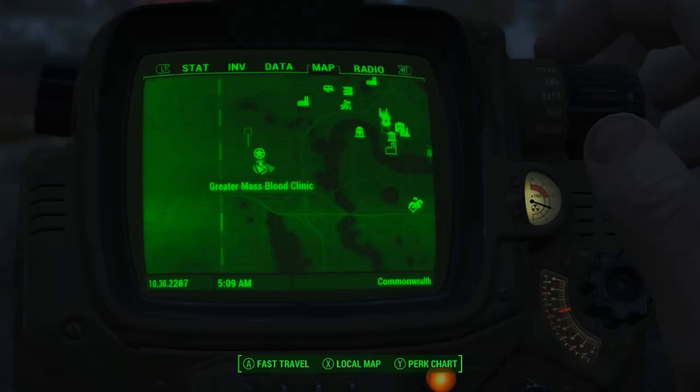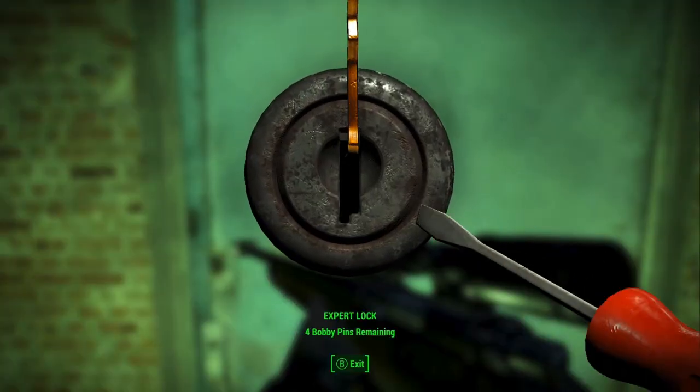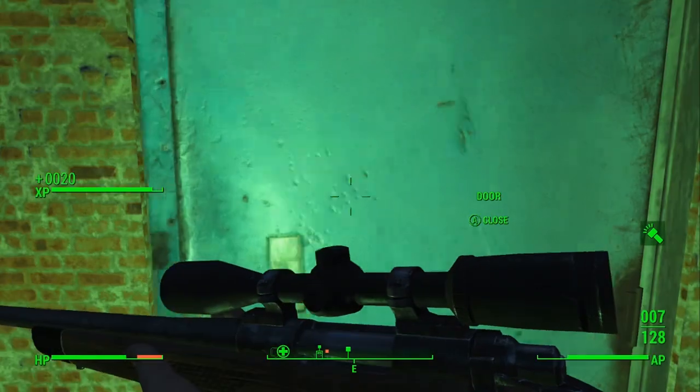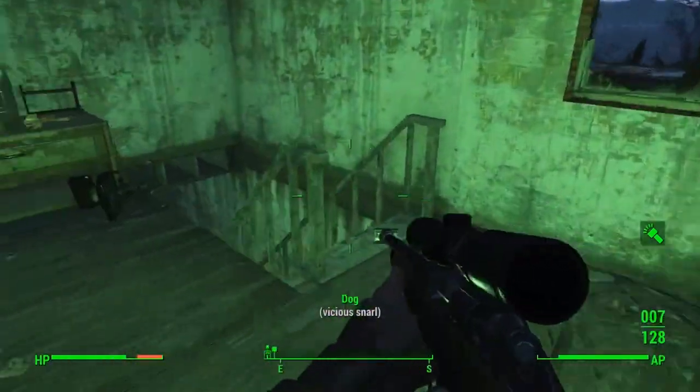You get it at the Greater Mass Blood Clinic. What you'll need is two points into Locksmith, because you need to be able to pick a lock of expert level difficulty.